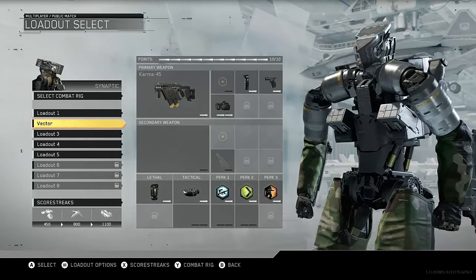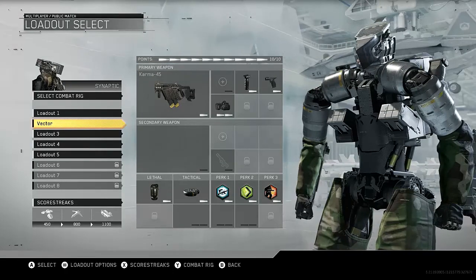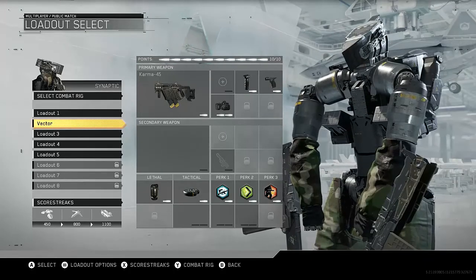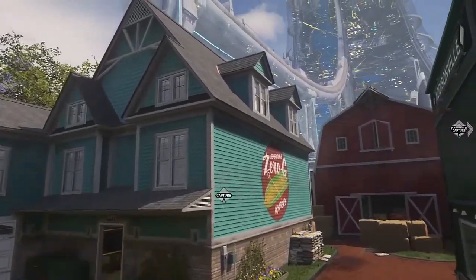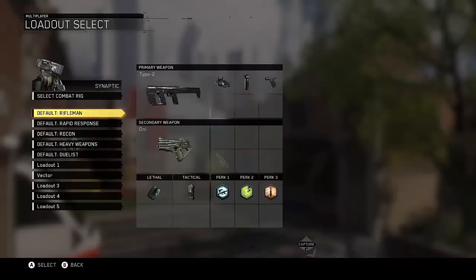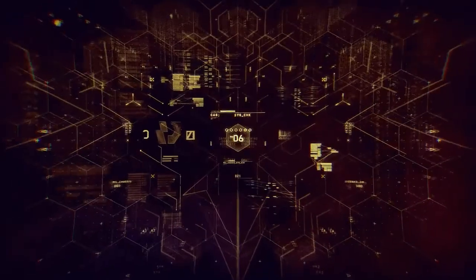I'll jump into a little game while using this new class, because I haven't used it with the Laser Sight yet. We're jumping into a game of Domination on a map called Throwback — it's one of the medium range maps.